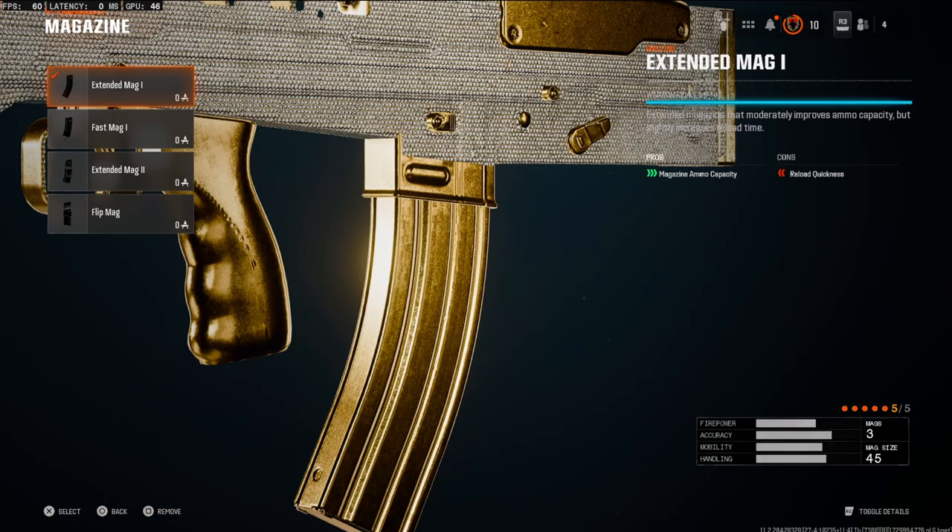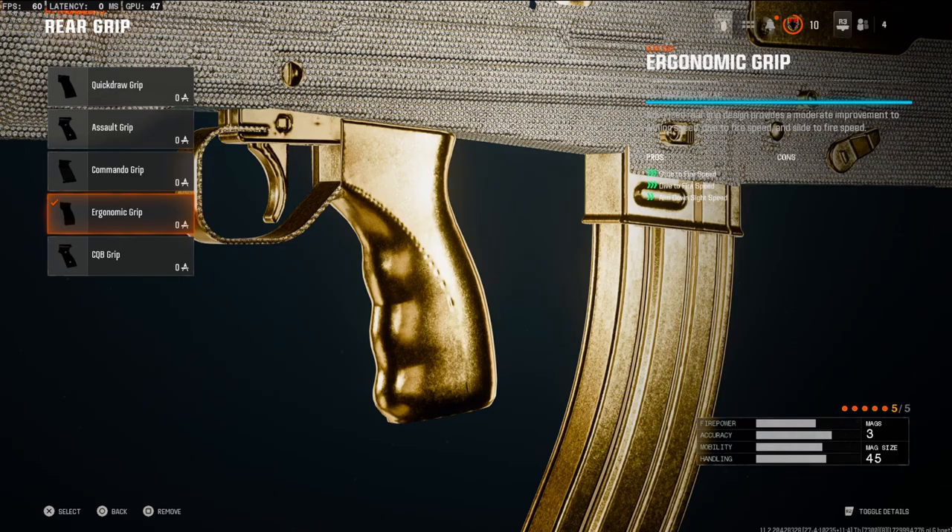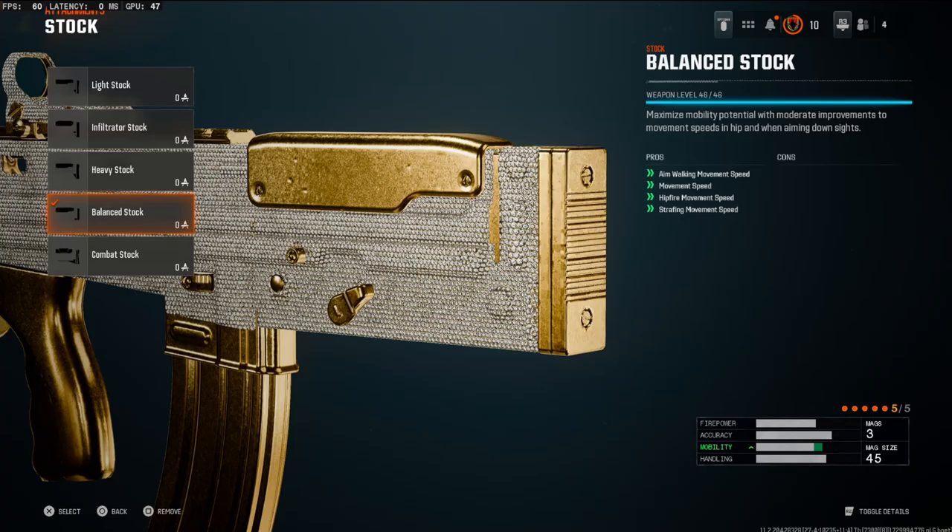On the magazine, we're going to be using the Extended Mag-1. This is going to bring your mag size up to 45 rounds. On the rear grip, we're going to be going with an ergonomic grip. This is going to add slide-to-fire speed, dive-to-fire speed, and aim-down sight speed. And to help this gun with more mobility, we're going to be using the balanced stock for aiming, walking, movement speed, hip-fire movement speed, and strafing movement speed.